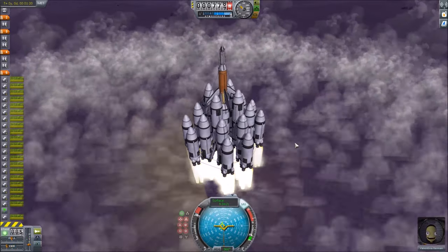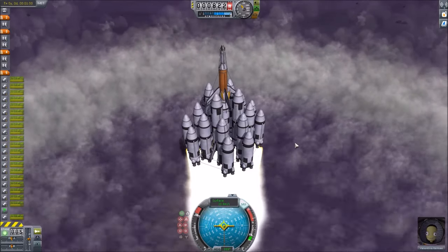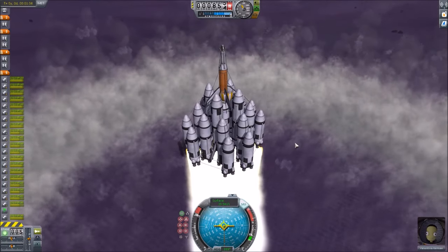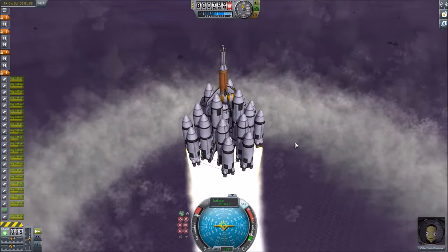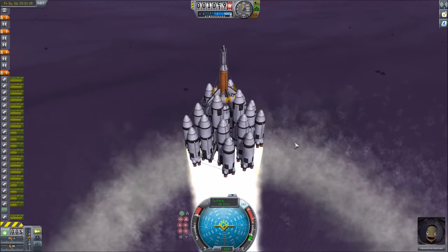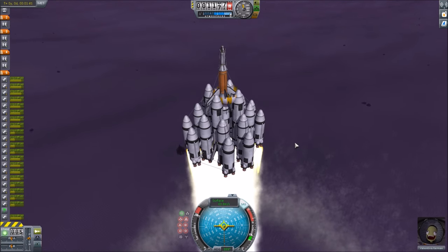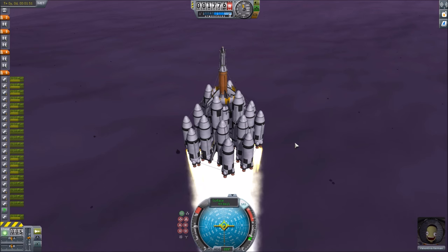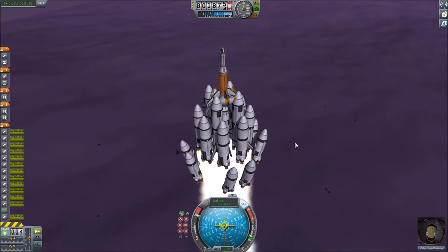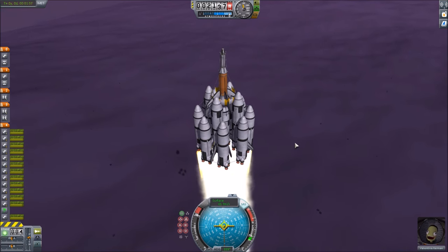This challenge is called Staging Mishap, and the challenge is to launch with a deployed parachute in the first stage. You see it going off here, and you can see it ballooning up and expanding. Technically, the challenge is to do this on Kerbin, but I did the same challenge a few years ago when it was originally posted, and I figured I'd do something different this time. So here we are, taking off from EVE instead, dragging a parachute. The atmosphere on EVE and the gravity make it a more interesting challenge.